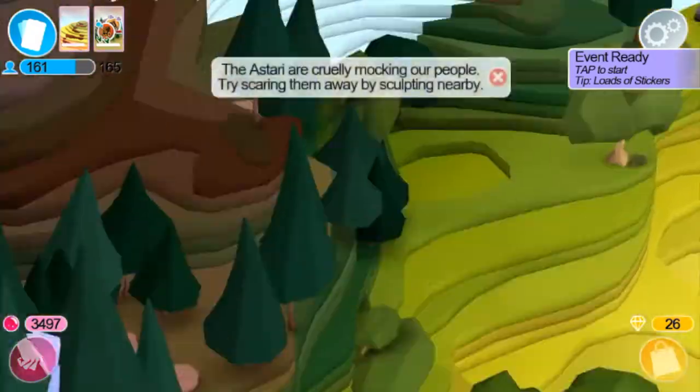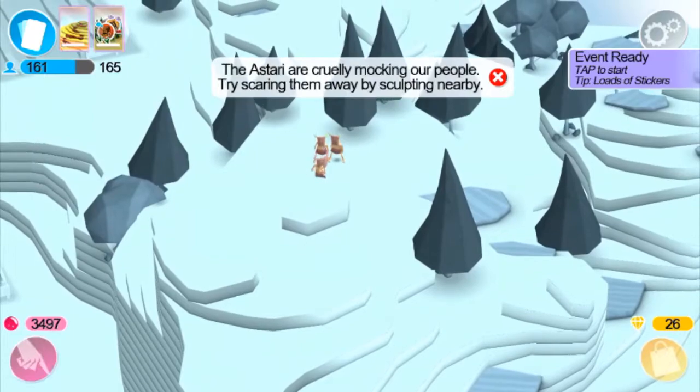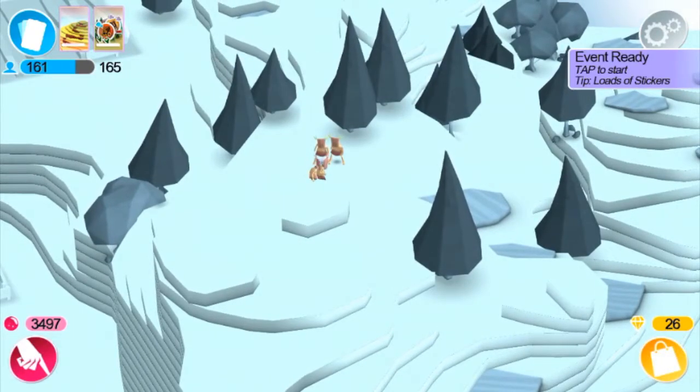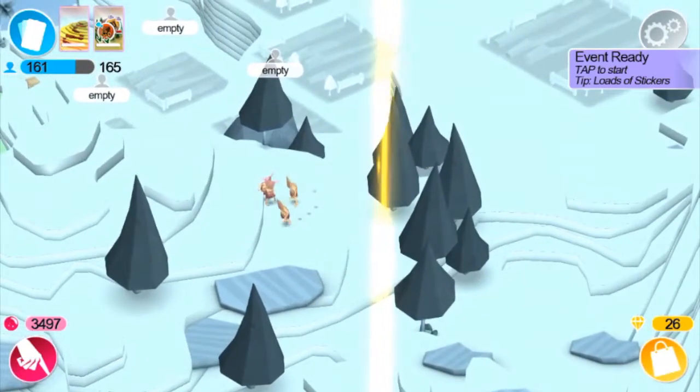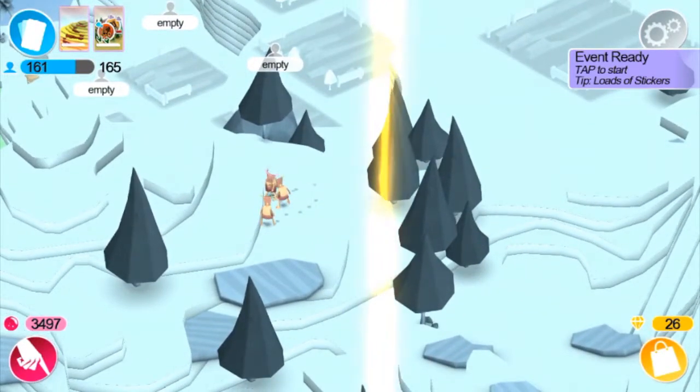As you can see, basically you are a god — that's who you are — and you can just terraform around. You can take that land and scare people pretty easily.